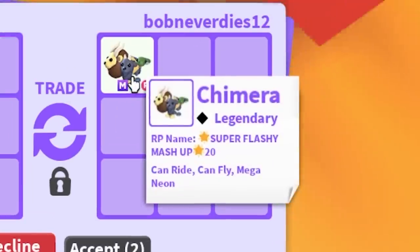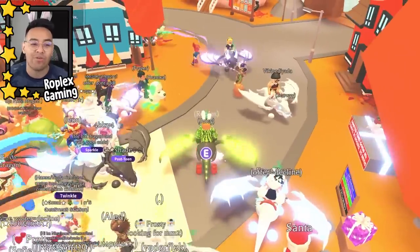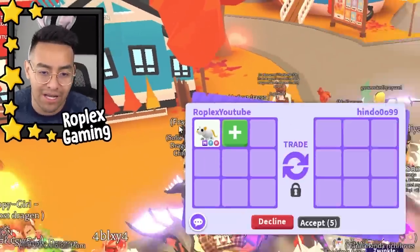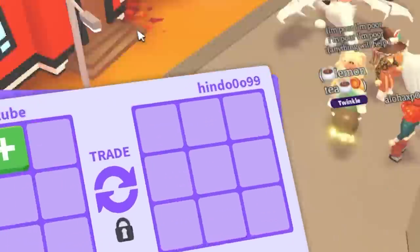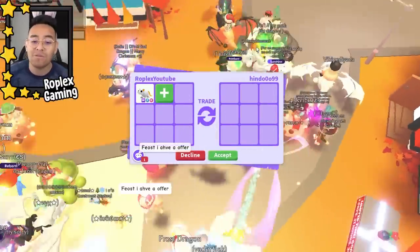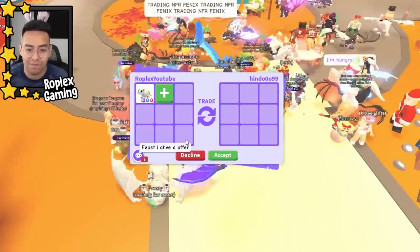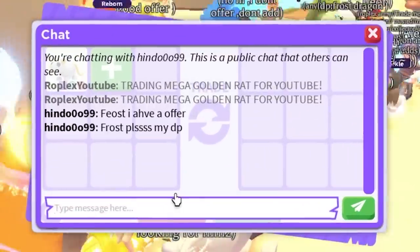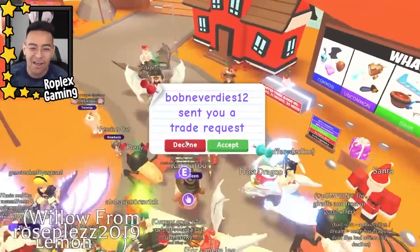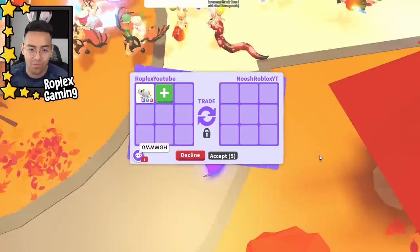Bob is putting up a mega chimera, which is actually not that bad, but I feel like the mega golden rat is worth more. They're both legendary mega pets, but mine's out of game and has been for a really long time. Hindu 999 is up next — there are a lot of rich people in this server. The link is in the description to join. Someone says 'I have a frost offer — my dream pet!' — we'll go ahead and decline.